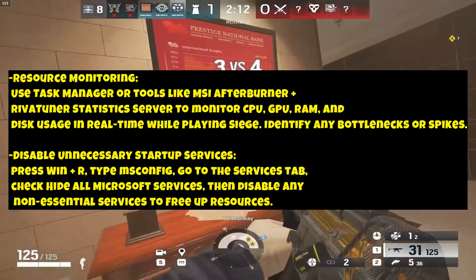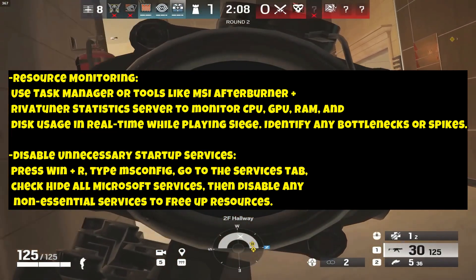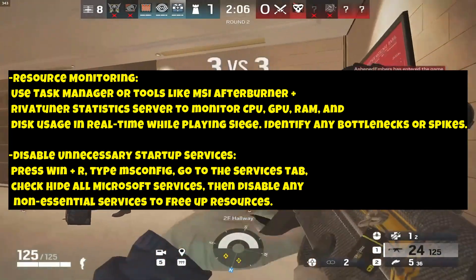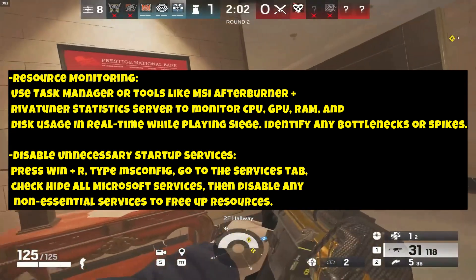Resource Monitoring: Use Task Manager or tools like MSI Afterburner with RivaTuner Statistics Server to monitor CPU, GPU, RAM, and disk usage in real-time while playing Siege. Identify any bottlenecks or spikes.